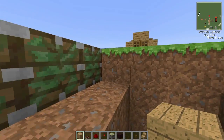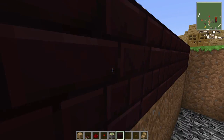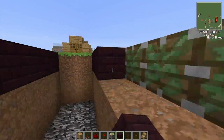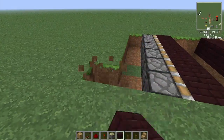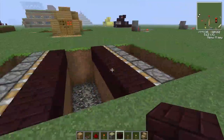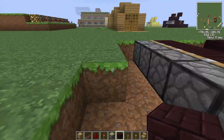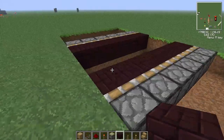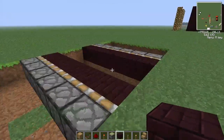Now you can put whatever block you want. I'm going to use nether brick, just because in this texture pack it looks nice. This texture pack will be in the link in the description, along with my redstone world which will have this build in it. Now you dig one more block, and that's all the digging you really need to do for now.